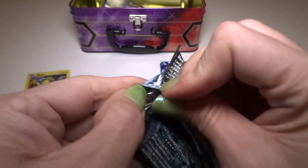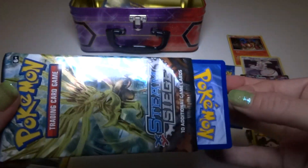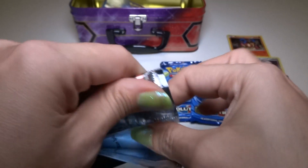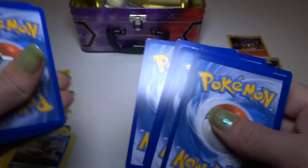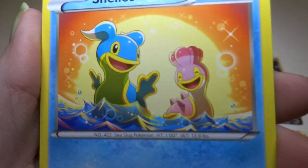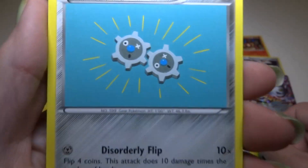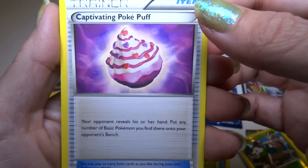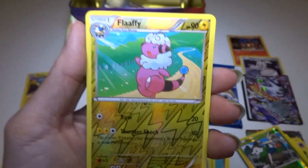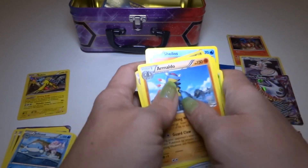Next we have the Steam Siege. Shellos — both types, East and West I think — that's a nice card. Mantine, Clank, a Mankey, a Foongus, Hawlucha, Skiploom, a Captivating Poké Puff — never seen that before — Flaffy foil, and Armaldo. Pretty cool, he's a pretty cool Pokemon. Let me put these under this pack here.